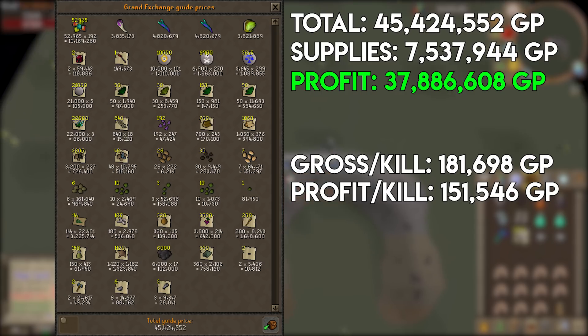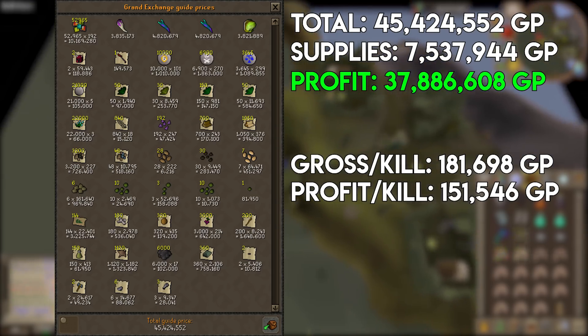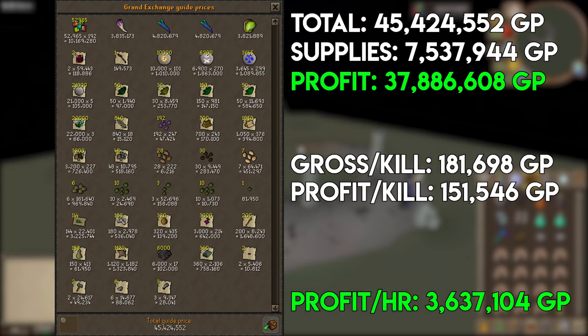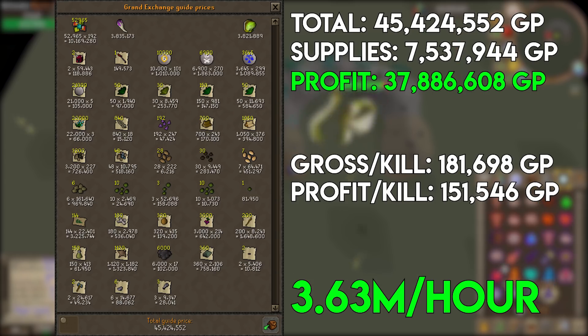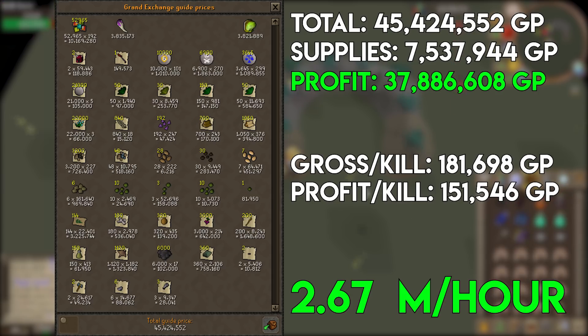My total profit came to 37,886,608 gp, giving 3,637,104 gp per hour — though that's a bit high due to lucky uniques. Dropping two tanzanite fangs to give a more realistic figure brings the profit per hour down to 2,675,000 gp per hour. That's a much more accurate expectation for an average 250-kill run in elite void.